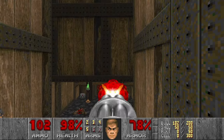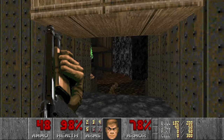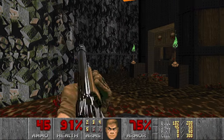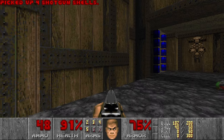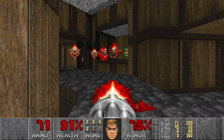Some imps down there. We want to save some chaingun ammo, but there are lost souls over there. Let's go here and also kill these imps — why not? Then this room. We can trigger the trap and just try to kill all the lost souls without taking any damage.